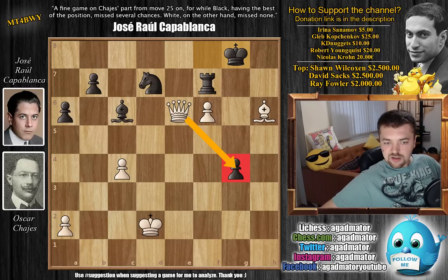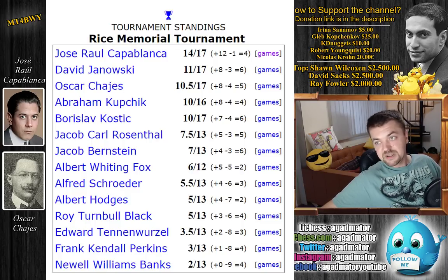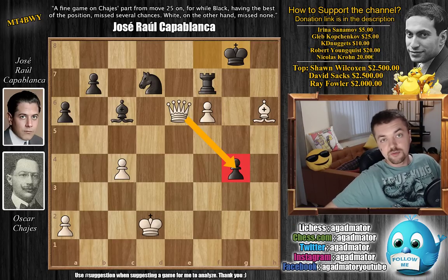Here are the standings of the Rice Memorial Tournament of 1916 in New York. First place, as expected: José Raúl Capablanca — 14 out of 17 points, 12 wins, only one loss (the one to Oscar Hayes), and 4 draws. 3 whole points ahead of 2nd place David Janowski — 11 out of 17, 8 wins, 3 losses, 6 draws. And Oscar Hayes, after winning this game against Capablanca, 10.5 out of 17 — 8 wins, 4 losses, 5 draws. Then we have Abraham Kupchik, Borislav Kostic, Jacob Rosenthal, Jakob Bernstein, Albert Whiting Fox, Alfred Schroeder, Albert Hodges, Roy Turnbull Black, Edward Tenenwurzel, Frank Kendall Perkins, and Newell William Banks in last place with 2 out of 13. That's it for the Rice Memorial Tournament of 1916.